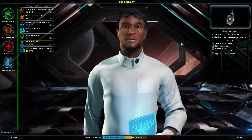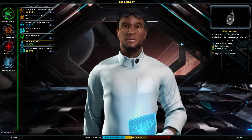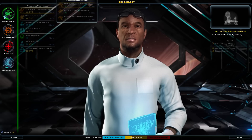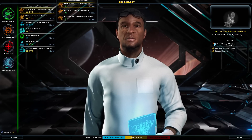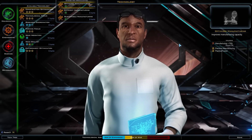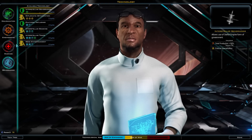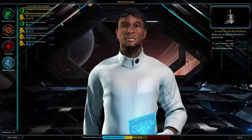Number two is the research screen. At the research screen it might be a little confusing about what all the options are — you've got a lot of things to research and it's not always clear what everything means. It's especially hard to find out where you stand in research, where you've specialized, and in the grand scheme of things where you are.